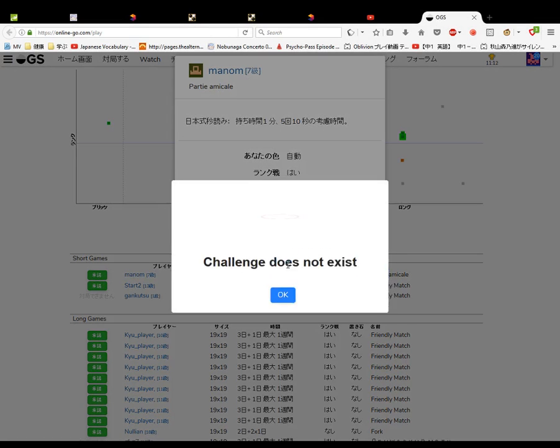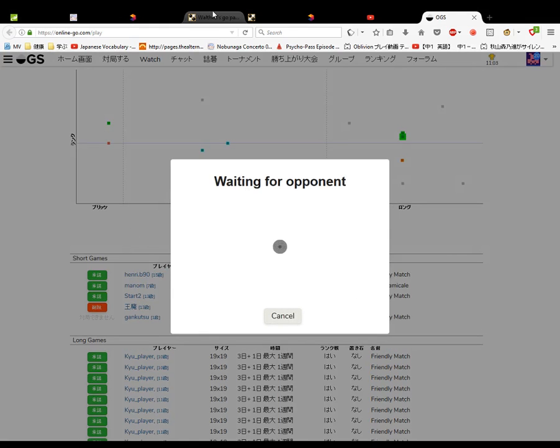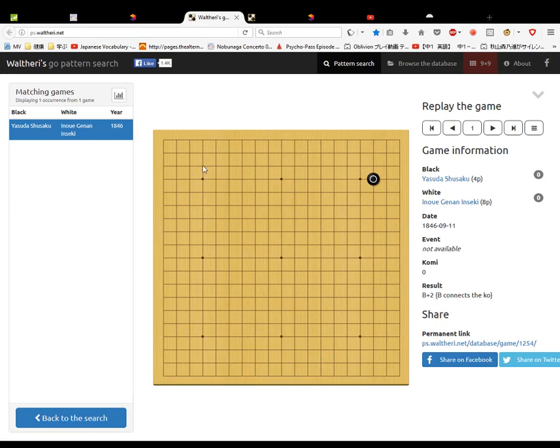Okay, this should be a quick game against this 7k — never mind. Why does it never work out for me? Let's do an even quicker game, a 10-second-per-move game. While I'm waiting for that to start, I've been trying to memorize this game, made it up to about move 130 of the Ear Reddening Game between Shusaku and Inoue Genan Inseki. I think Inseki is a title, not a name — he's not the 'honing boy' yet, it seems.